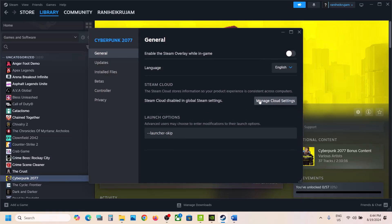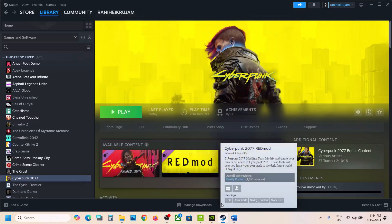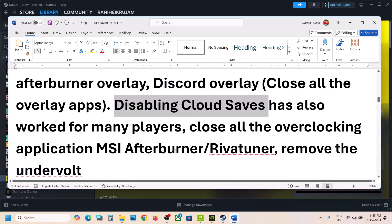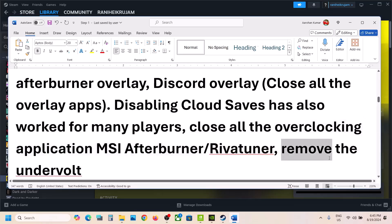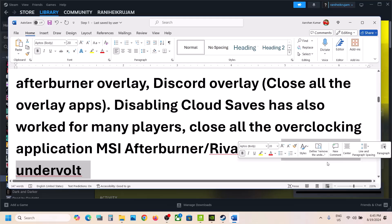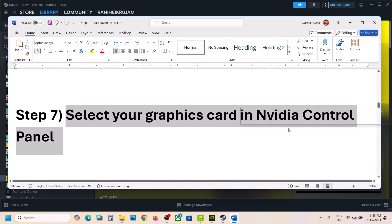You can disable cloud saves — in my case it is already disabled — and then check. Also close all overclocking applications. If you have MSI Afterburner or any kind of overclocking application running, close it and launch the game. Also, if you have undervolted your computer, remove the undervolt and then launch the game.